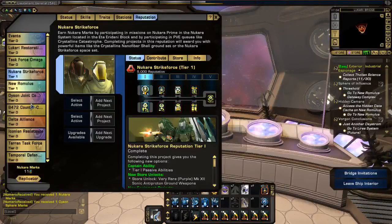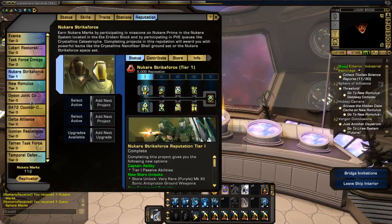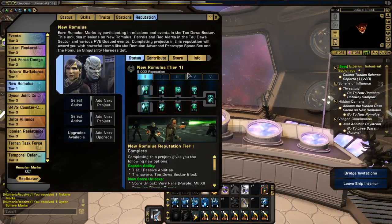I'm focusing on Nakari and New Romulus as my two primary reps, but I'm really not doing that with this character at all. My main character is doing that so I can get to rep tier five and then sponsor my other characters, because they'll gain rep faster that way.